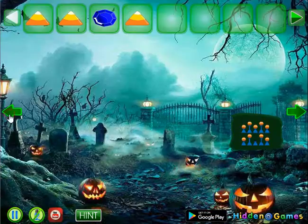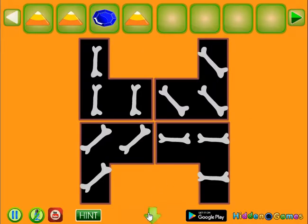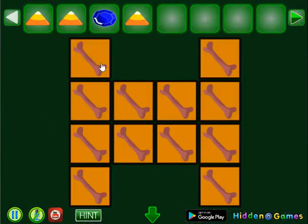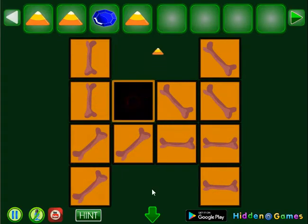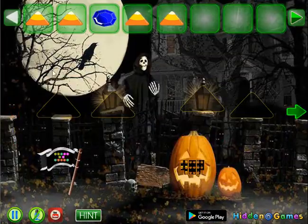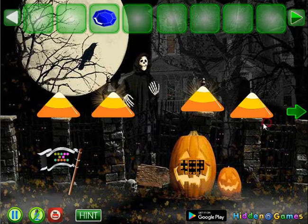One more hint we had forgotten to use — these rotated bones. We need to use them here on this place: vertical, horizontal, and tilted to the right. So we have all 4 triangle candies, and we have a place to set them here to get the amber gem.